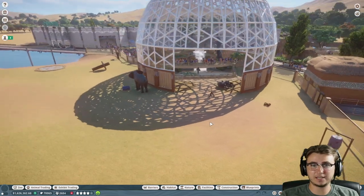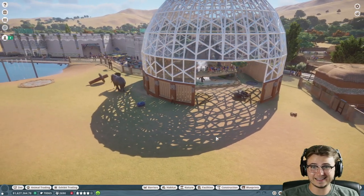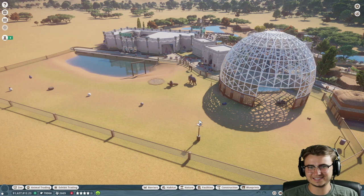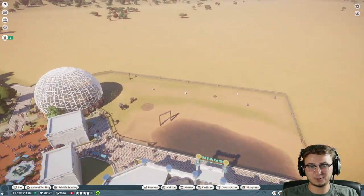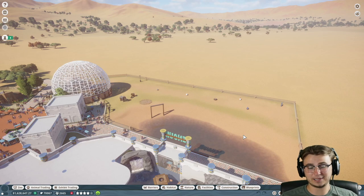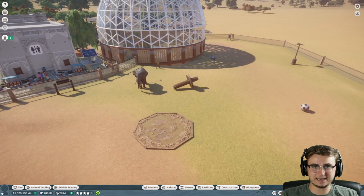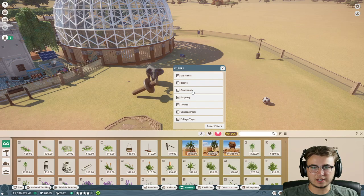Now that our animals can get in the dome, the next thing we should do is finish this exhibit because it's a little bare. I'm sure somebody in the comments said you need plants in there - elephants need plants. So now is a good time to add in said plants. We're going to go into nature and sort by continent. Look at Brutus just throwing that gyro thing around - impressive work.